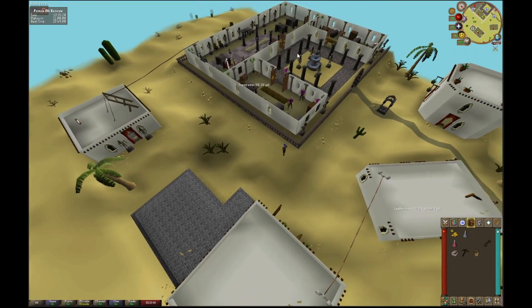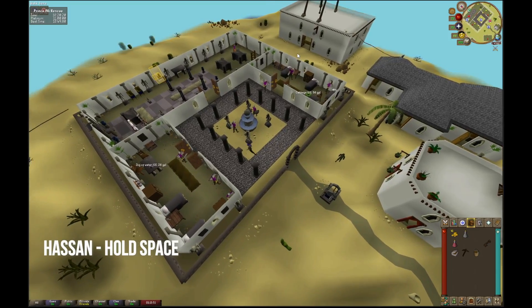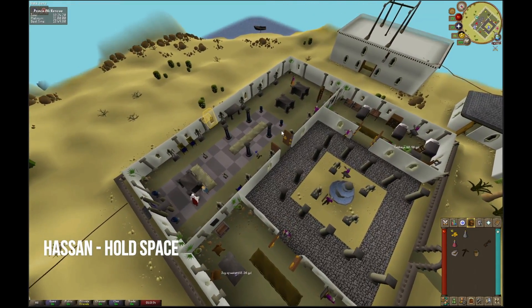Talk to the Chancellor. Once you're at the Chancellor, simply hold space and then you should have Platinum Prince Ali Rescue.